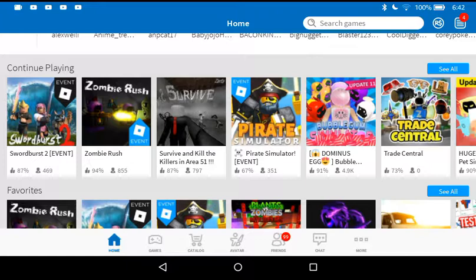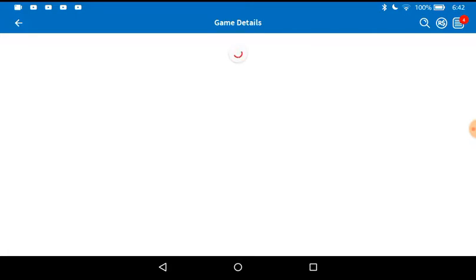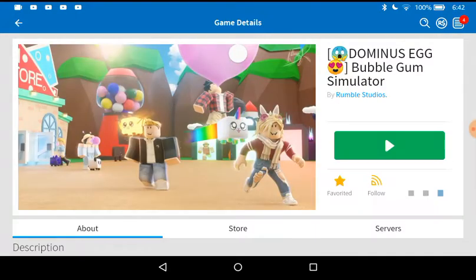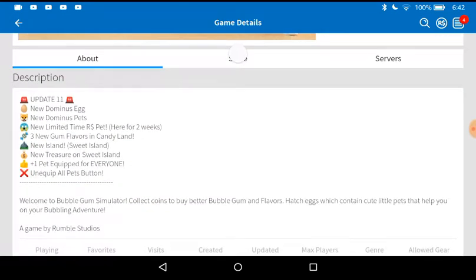I see Domino's egg, so they probably made a new pet. Does it cost candy or things? It looks like Candyland is here to stay. Update 11: Domino's egg, new Domino's egg, new Domino's pets, new limited-time Roblox pet, three new gum flavors in Candyland, three new islands, Sweet Island, new treasure on the Sweet Island, and one plus pet equip for everyone.